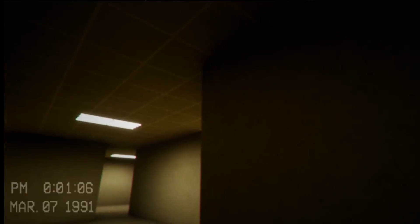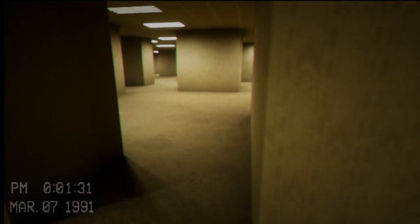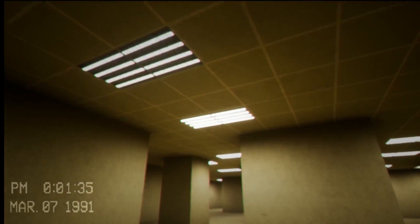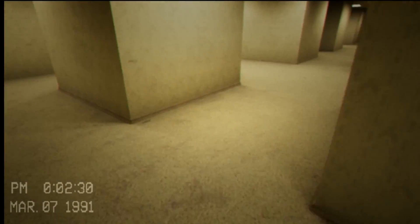Level zero, aka the lobby, refers to the first level of the Backrooms, often described as a dingy and musty backroom of a department store, with a yellow hue enveloping the seemingly endless and ever-changing rooms. The floor is a damp and almost molded carpet with droll repeating wallpaper to complement it. Fluorescent lights cover the ceiling with a constant droning that is louder than your typical fluorescent light.